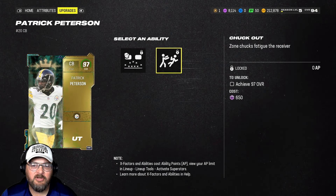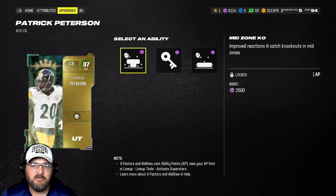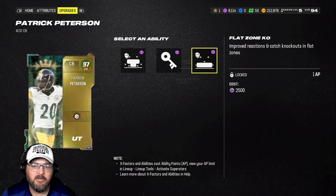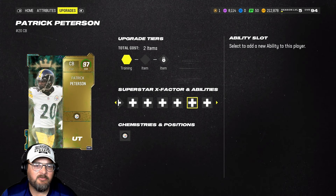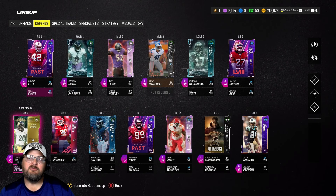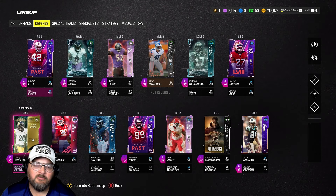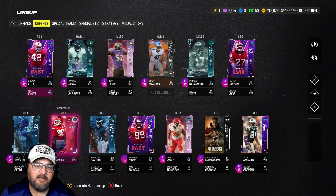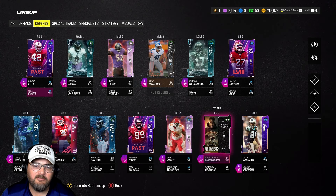I'm looking forward to getting the Peterson card all the way up because you get Keep Out Zone for zero AP, so our chuck-out, and then you can get Mid Zone for one AP or Flat Zone for one AP. He's going to be a pretty good player.